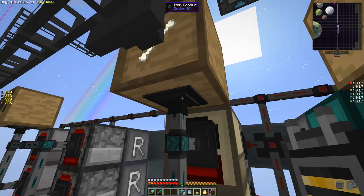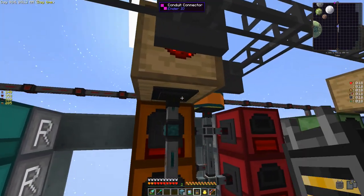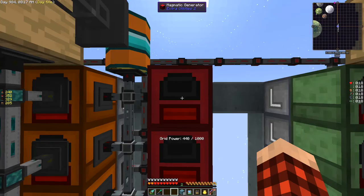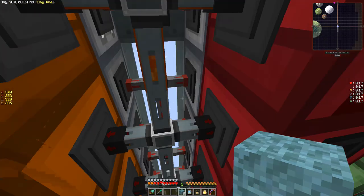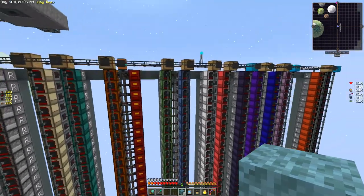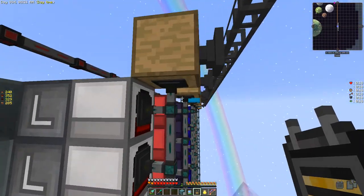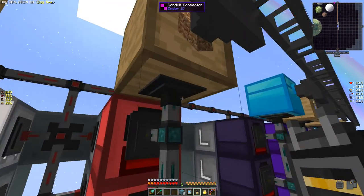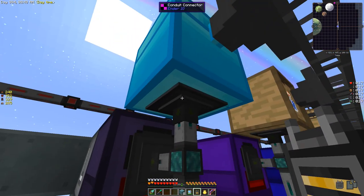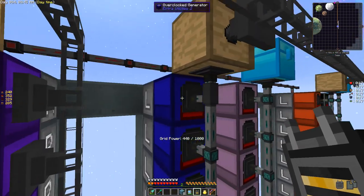Copying those settings, they should all light up along the row. We're gonna get some lag for sure. I gotta set this conduit to extract. Oh yeah, getting a little lag. Let's go turn these on. The slimy generators, frosty, undeath, culinary — I'm not super worried about those. This one is disenchantment — we're gonna be ripping through items.